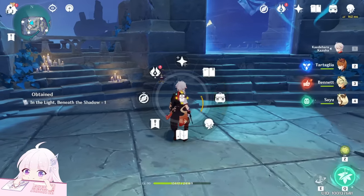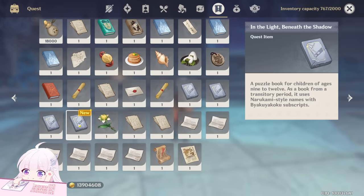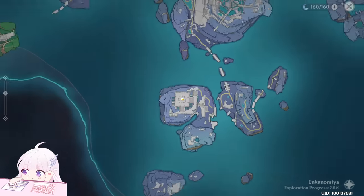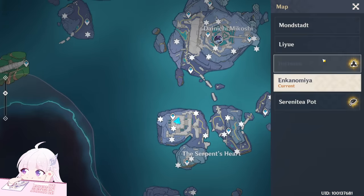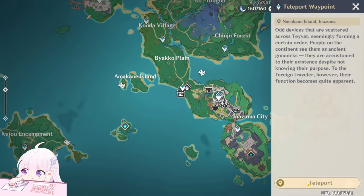Now with this we have four books — one, two, three, and four. Now let's go to Inazuma. Let's go to the bookshop, so this teleport waypoint — Inazuma City.